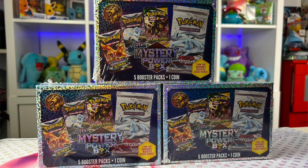Today I got my hands on the mystery power box. After seeing so many people attempt to open one of these boxes and pull one of the vintage booster packs, I thought it was my turn. I was able to get my hands on three of these, so we do have three opportunities. Even if we do not get a vintage pack, apparently the packs are really good in these. So far I've seen people pull Evolving Skies, Brilliant Stars, Fusion Strike — some of my favorite sets from the Sword and Shield era.